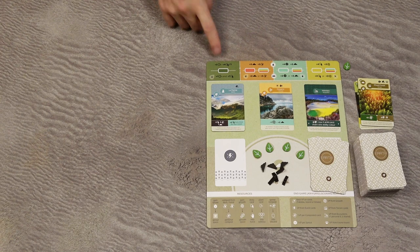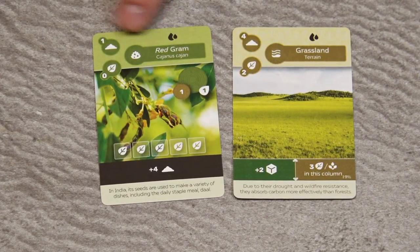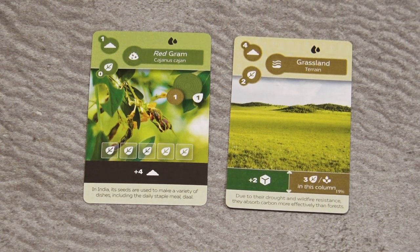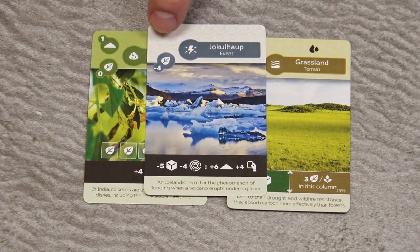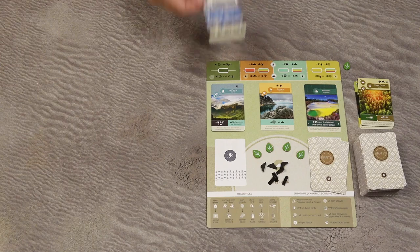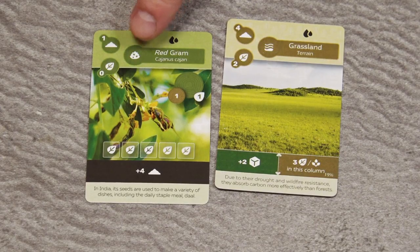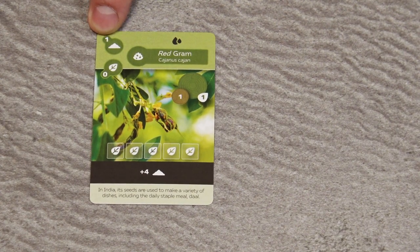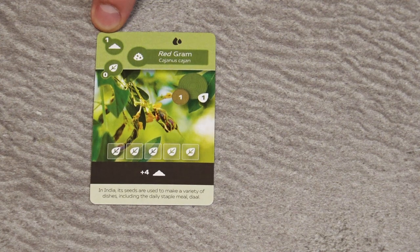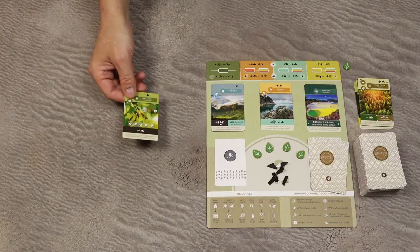To plant a card, choose one card from your hand. You can only choose a flora card — with a green background — or a terrain card, which has a light brown background. You may also have event cards with black abilities; these can never be planted. To plant a card, first pay the cost indicated in the upper left corner of the card, paid in soil tokens. Take the token from your player board, return it to the general supply, and then place the card in your tableau. The first card can be planted anywhere.